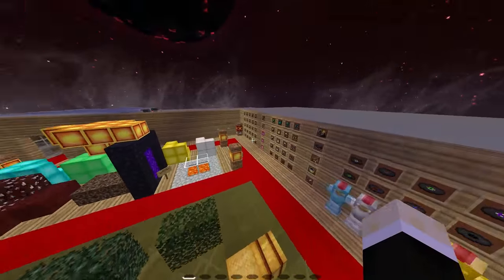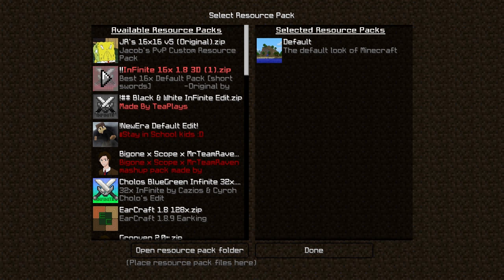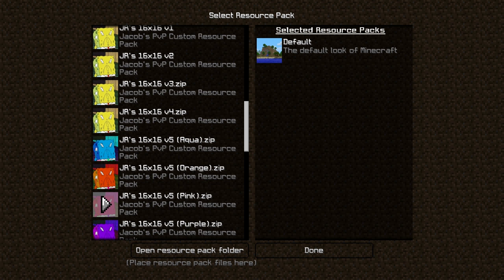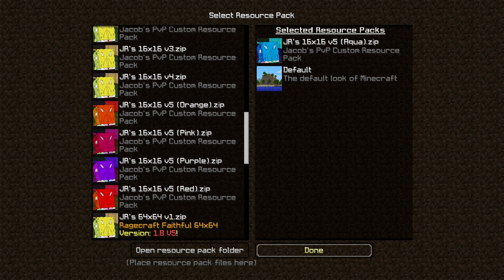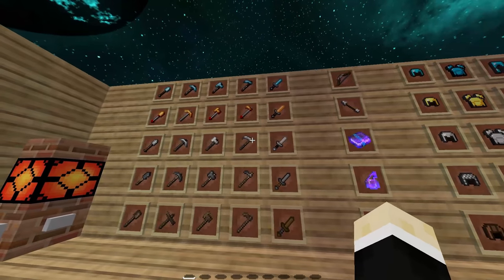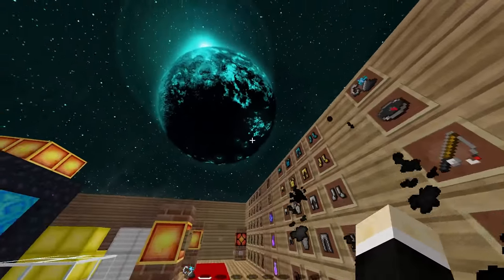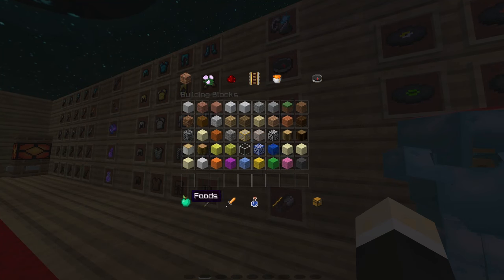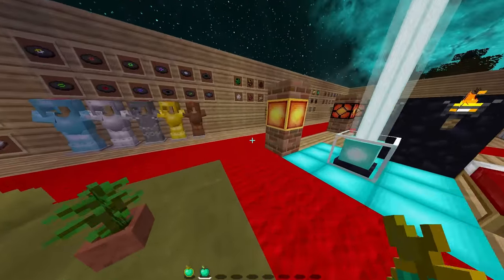For V5 I've also made several different color options: aqua, orange, pink, purple, and red. The aqua version is pretty similar to the original except the enchant glint is blue instead of red, the hearts are blue, there's blue fire, and the night sky is blue instead of red. There's also a Soul Eater sun and moon — so if you don't like that, you're out of luck. The gapples are blue with a gold outline.